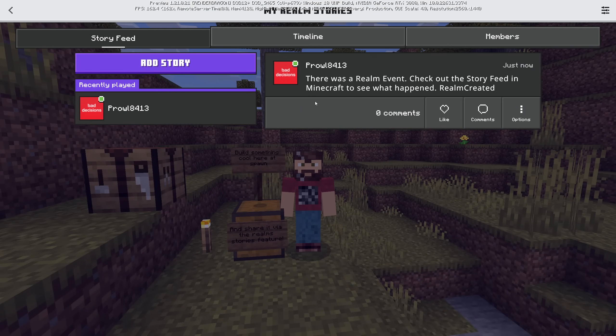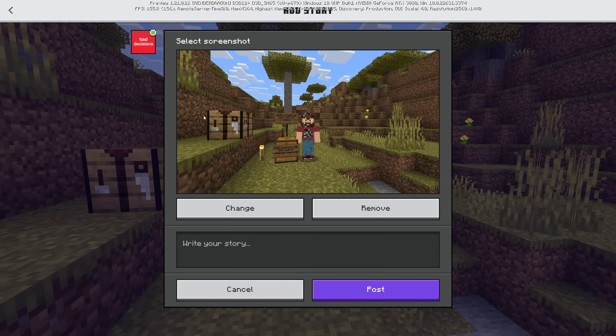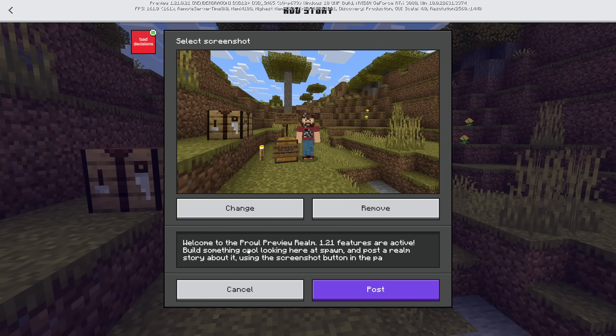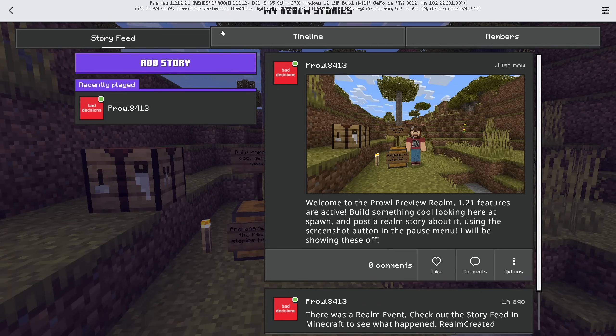Then we go to Realm Stories, Add Story, Add Screenshot — we now have this screenshot in our list. There was actually a realm event notification: 'Realm created.' That's just for the creation of the realm. We hit Add Story, Add Screenshot, and now we write our story: 'Welcome to the Prowl Review Realm. Build something cool looking here at spawn and post a Realm Story about it using the screenshot button in the pause menu.' Now we can post it, and you can see it on the story feed.